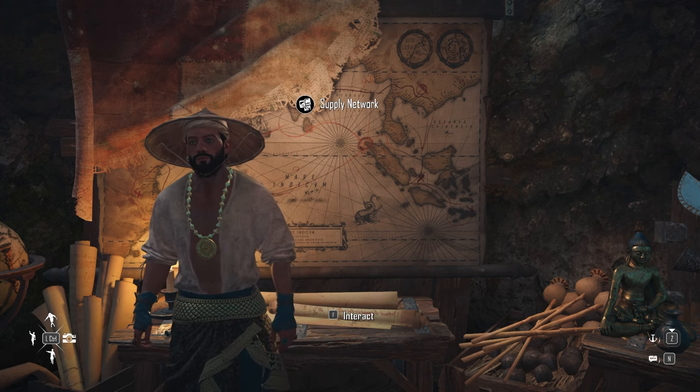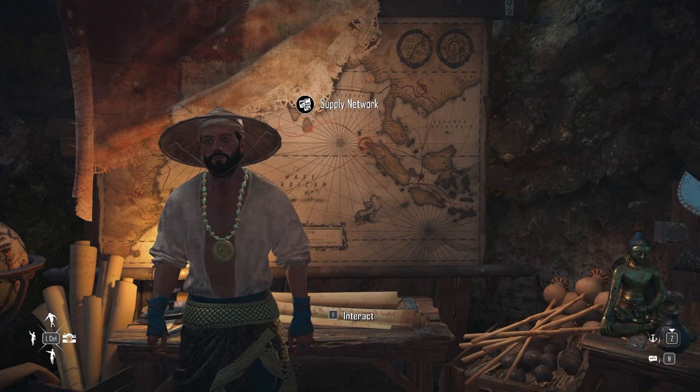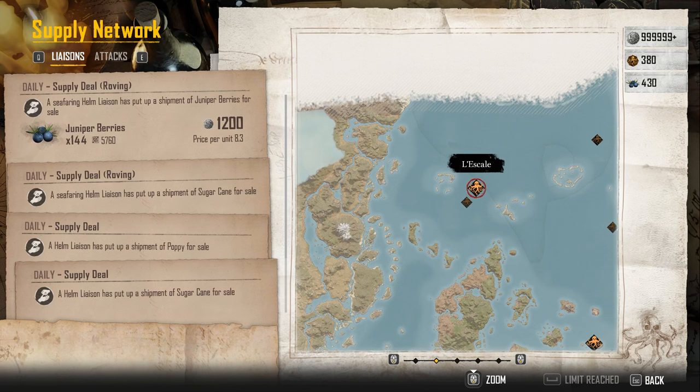In the hideout we have to go to the supply network and pick up every liaison quest. These quests are very easy and give us a ton of helm materials. They also say they are daily, but everything in here is actually hourly, so remember to do these every hour.